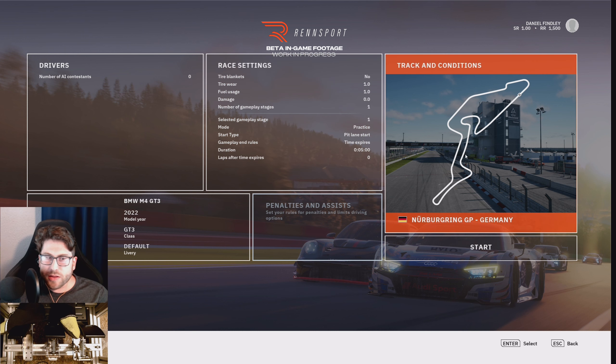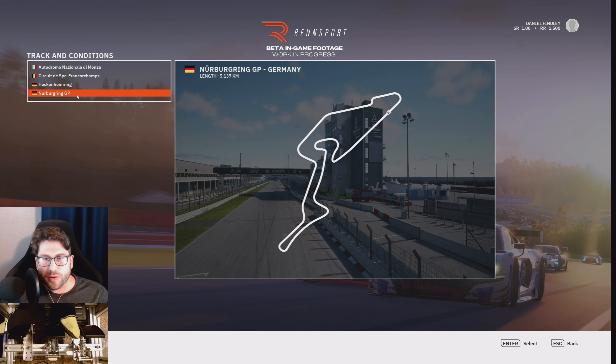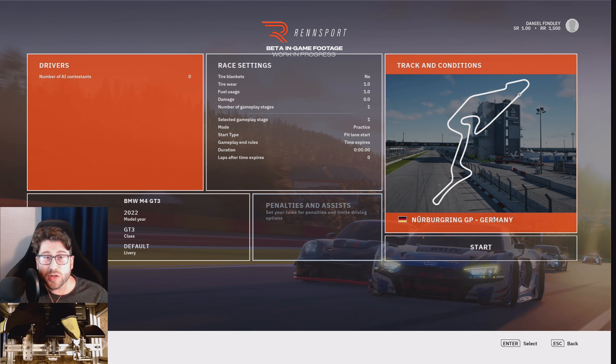Right now the available tracks are Monza, Spa-Francorchamps, Hockenheim Ring, and the Nürburgring Grand Prix layout — all pretty solid tracks. Hockenheim isn't in every game but the others are practically universal. The only one arguably missing to complete that set is Imola, though honestly there are a lot of tracks I think would be better suited, and I think the modding scene will do a good job filling those gaps.